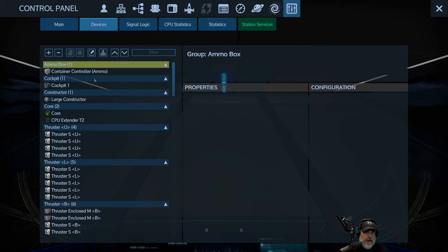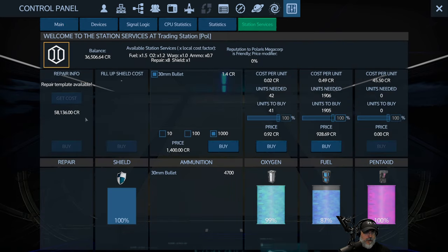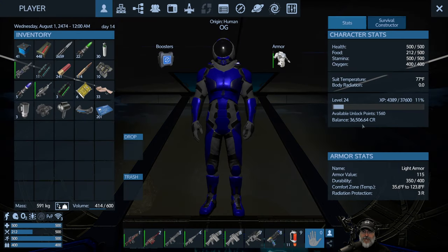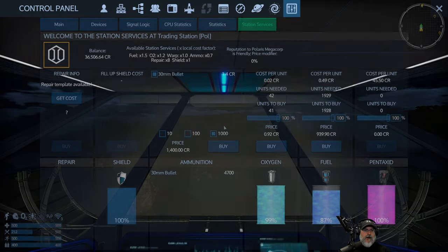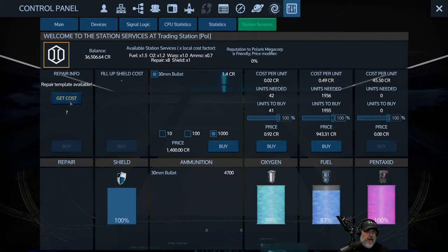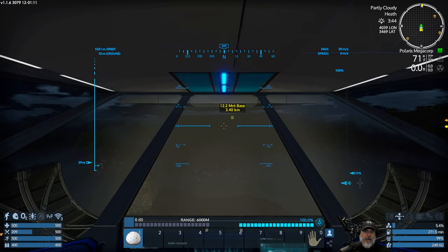We have no damaged components whatsoever, but that suggests that maybe we have some missing or damaged blocks. It's 92 credits per unit. We only have 36,000 and that is super expensive. Do we really have that many damaged blocks? I wonder if I should maybe just do a sweep over the ship with my drone and the repair gun and try to repair stuff that way. Let's not worry about that for the moment - let's go ahead and sell some stuff here.